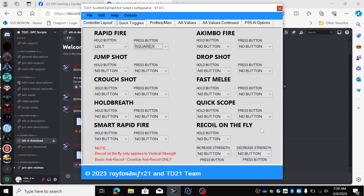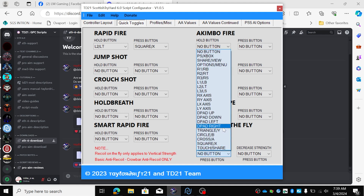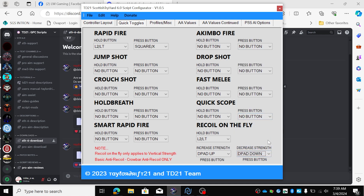Recoil on the fly — this is very useful. You don't have to go into the menu to adjust anti-recoil. So I'm gonna set that to L2, and increase strength will be D-pad up, and D-pad down for decrease. That means when I'm playing in the game and I hold L2, I can increase or decrease my anti-recoil with D-pad, so I don't have to go into the menu.